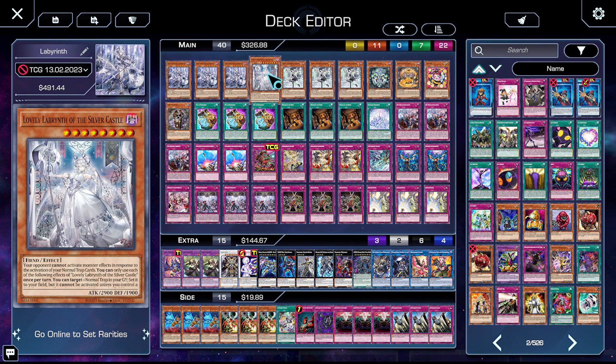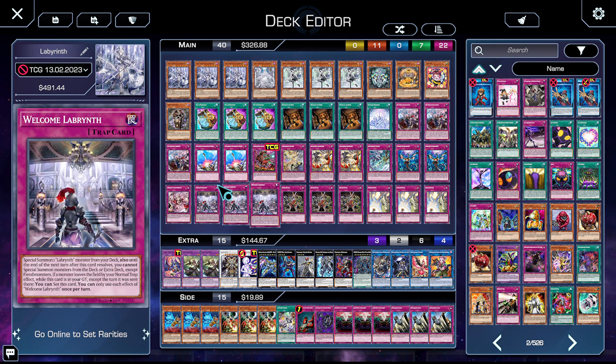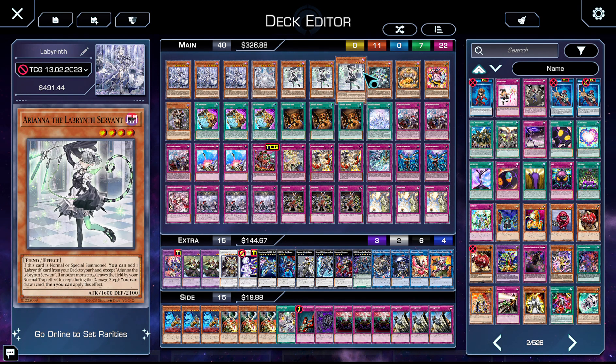Moving forward, we have Lovely. Lovely is fantastic in the grind — she enables you to loop things like Dimensional Barrier as well as your Big Welcomes. She lets you hand loop turn one, which is really toxic but very funny. She also prevents you from being Ashed, which is fantastic. Your goal is to turbo out turn one with Temple and Big Welcome, hopefully taking a card out of your opponent's hand in the process.